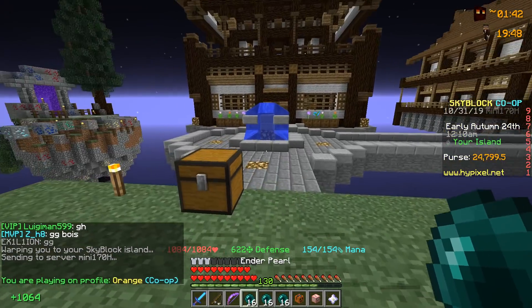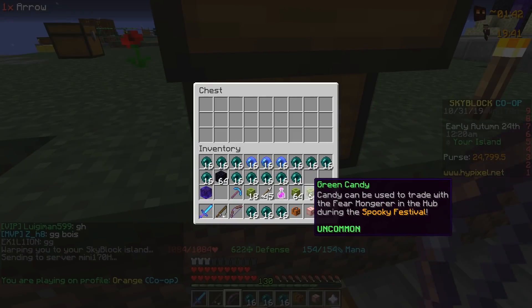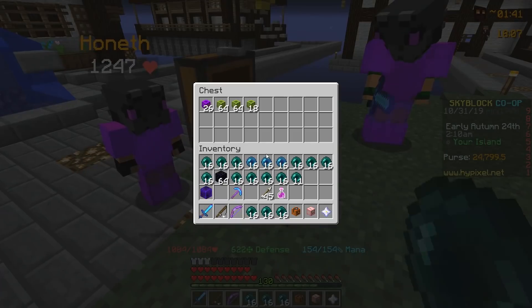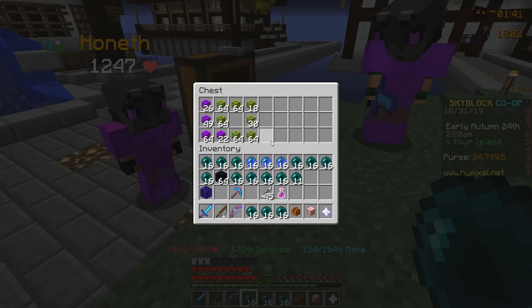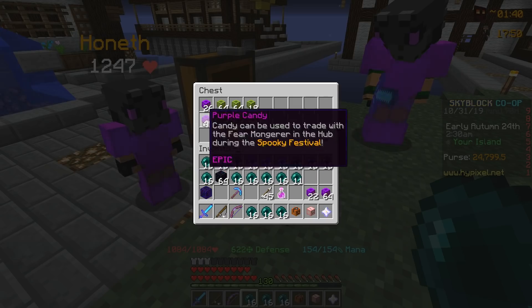I'm going to put my candy in this single chest right here, and Hunnith and SafeDrift will do the same. Hunnith and SafeDrift got way more candy than I did. I ended with 26 purple candy and two stacks and 18 green candy. Hunnith is showing off his haul in the second row and SafeDrift in the third row. SafeDrift balled out with a stack and 22 purple candy, and Hunnith was able to obtain 49 purple candy.